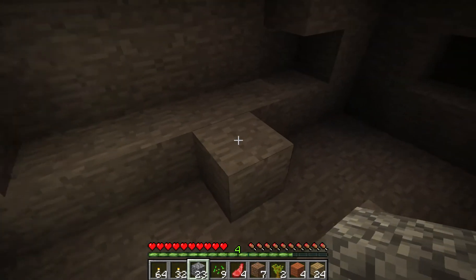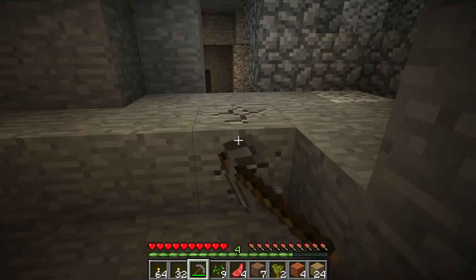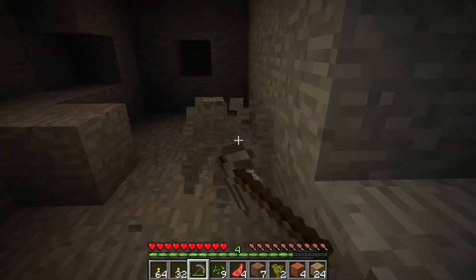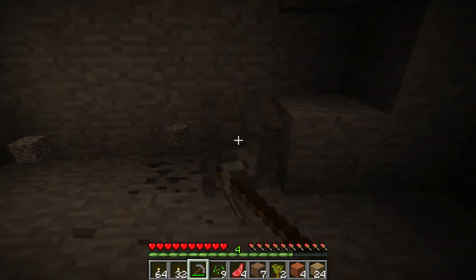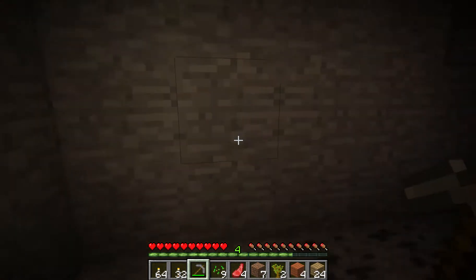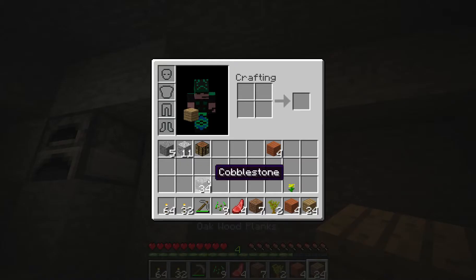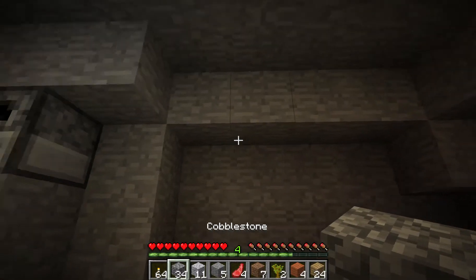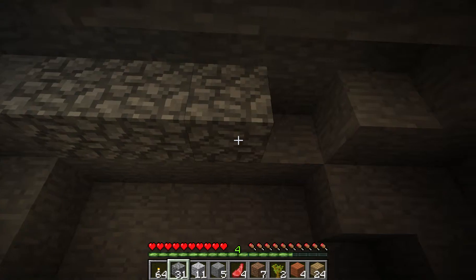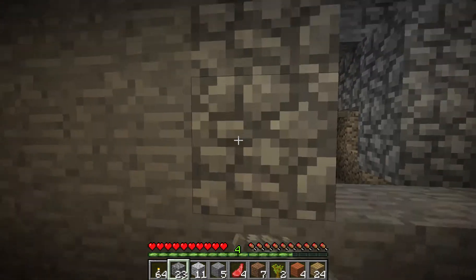The good thing about building underground is you don't need a roof. So let's build and get the foundations for our base - basically our underground storage room. There's some coal here but it'll have to stay there, sorry. I only have 64 torches which should be alright. Actually, we do kind of need to make a roof - didn't think about that.